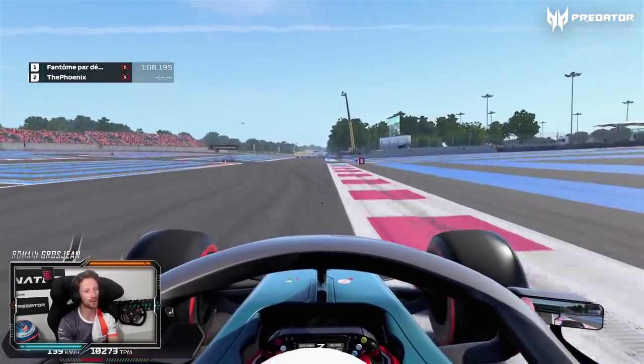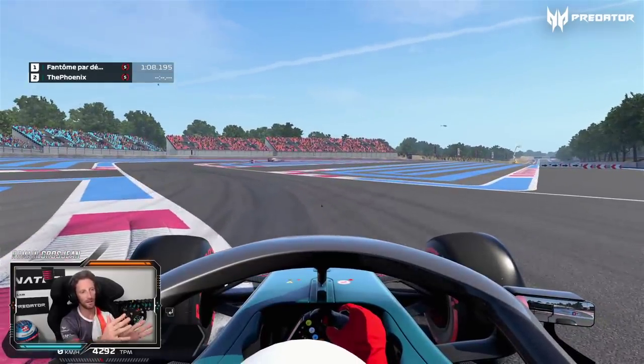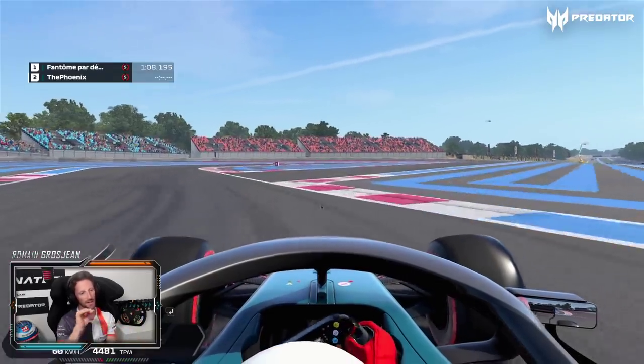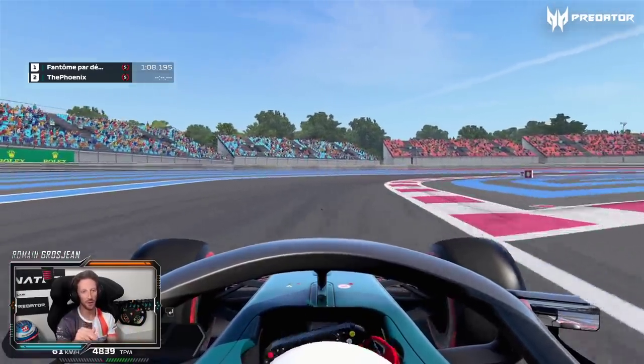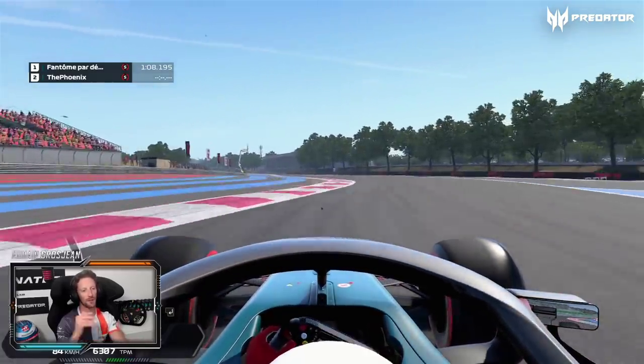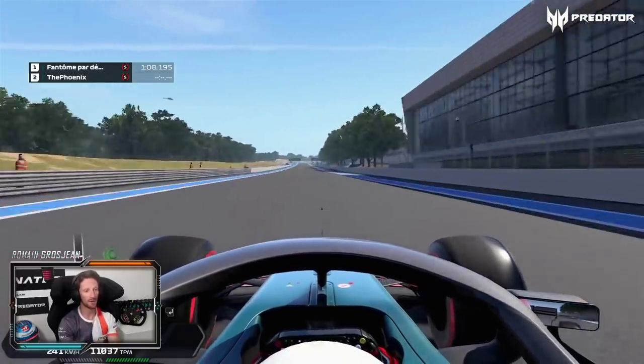Here, big braking to go into the chicane — a couple of options. Either you stay a little bit on the left to prepare well the right, but actually as the weekend goes on, more grip ends up being there and you prepare that corner a little less than you do in free practice, just because it grips up. There's a big bump on exit here — be careful when you go on throttle.